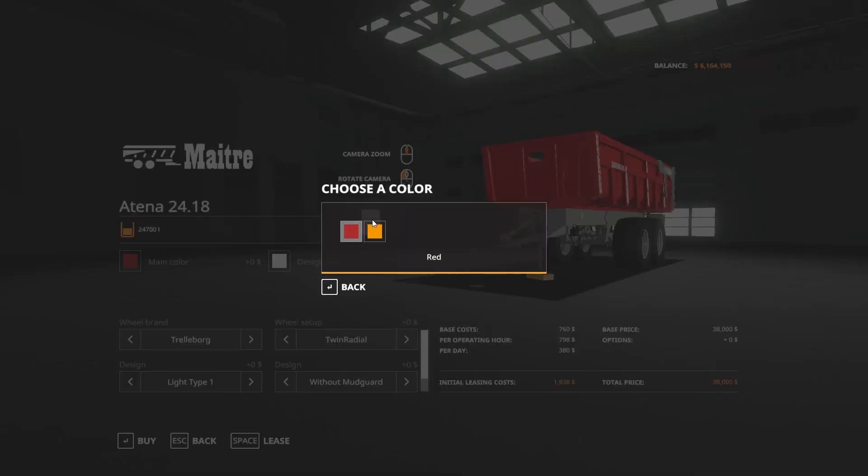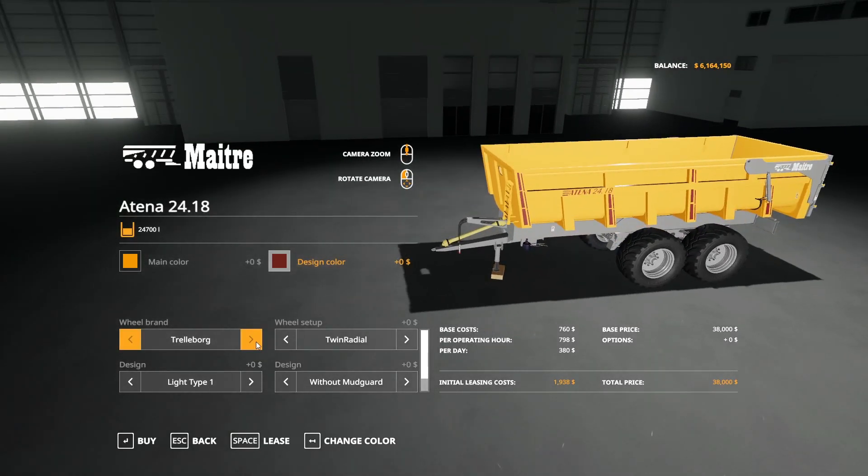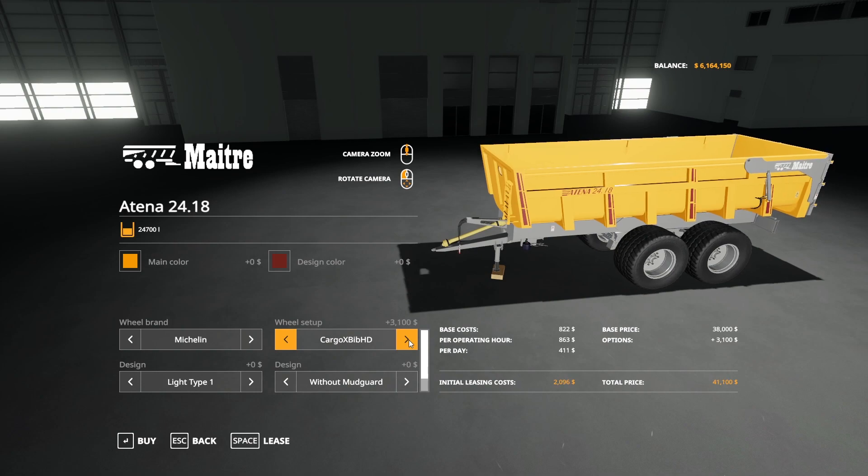If we go in here, main color can be adjusted, design color can be adjusted as well. For trailer board we have twin radio options and B404. For Michelin tires we have the Cargo XBibs, Cargo XBibs HDs, and the XSs. Then we also have Nokia options.